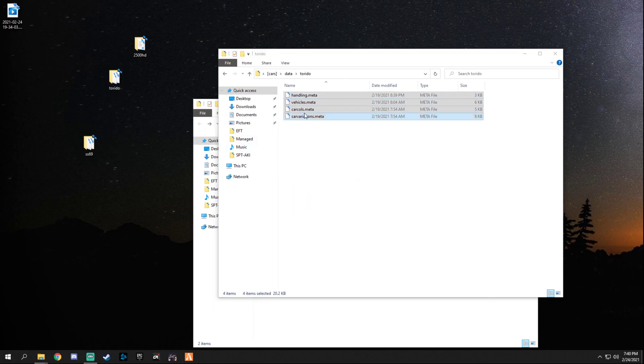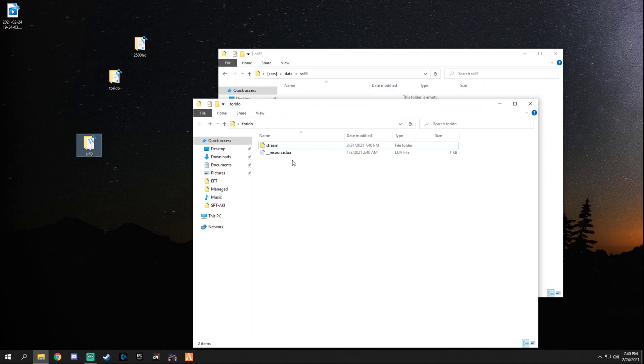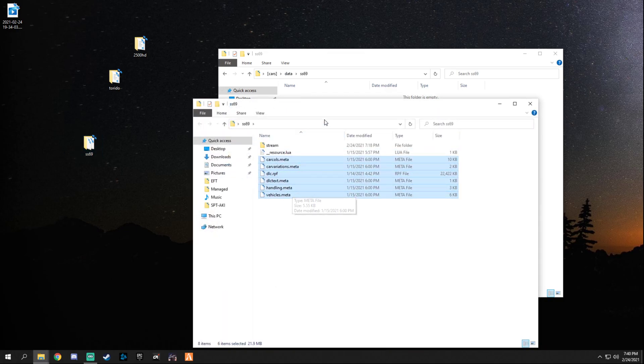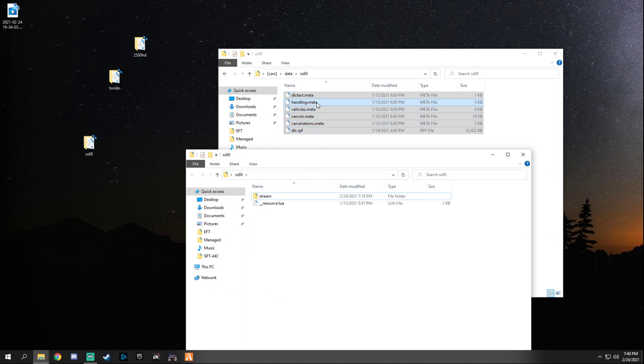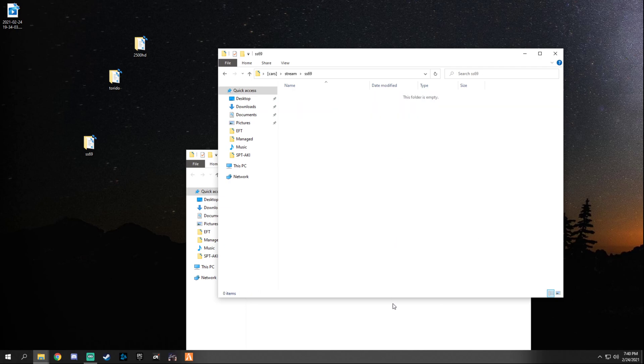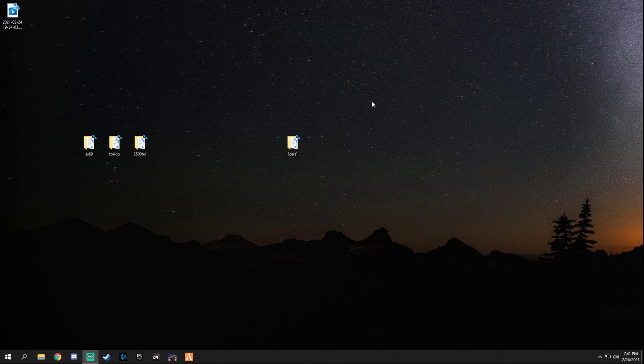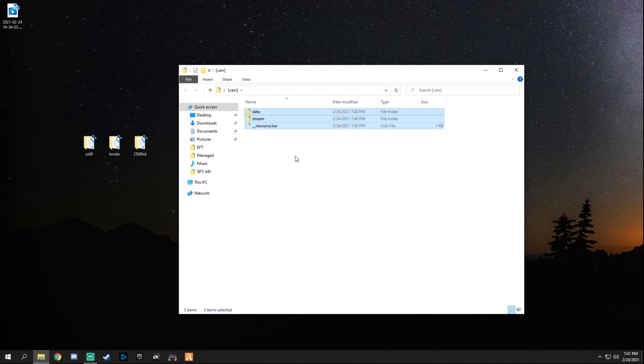Now for the ss69 — same thing. Add a new folder, open it up. This is our data folder so grab the data files; there are quite a few more in here. Drag them in. You do not need to drag the resource.lua in here because we're going to use our own. Then go back and do the stream folder — add the stream folder for the last one. Now all four vehicles are added. In data you have all your car meta files; in stream you have all the texture files — YTDs, YFTs, and so on.